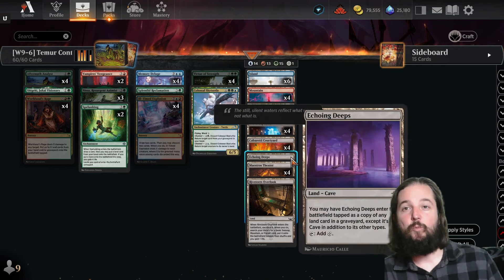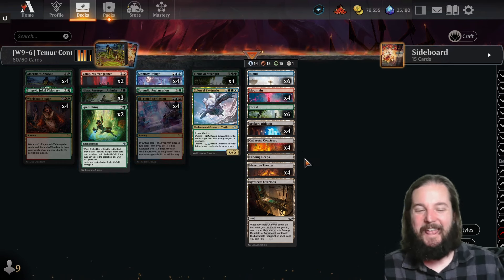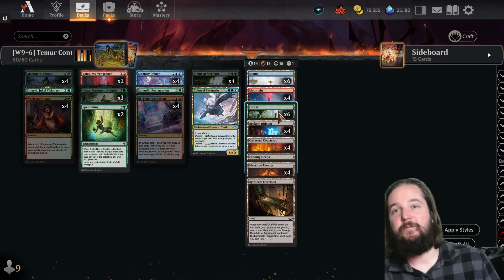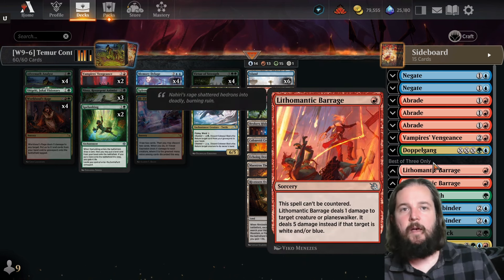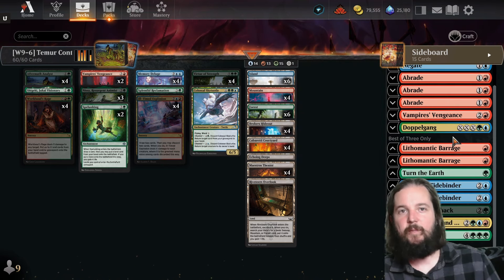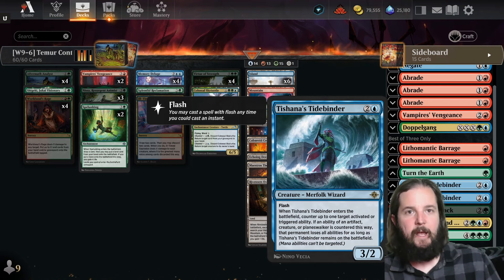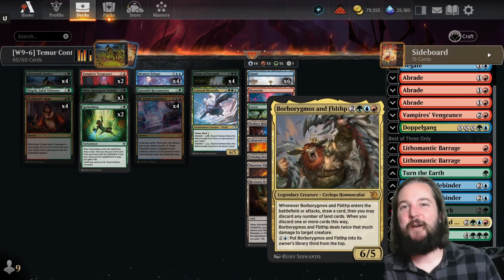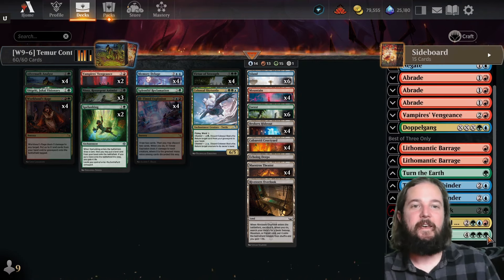For the lands, they're bringing in one copy of Echoing Depths, which does give at least one cave synergy for Spelunking, and cutting one forest. For the best of three sideboard: ditched In the Festivities and brought in an additional copy of Lithuamanic Barrage, dropped one Negate for two total, moved Shigeki from sideboard to main, ditched Titania Voice of Gaia — which makes sense if you're not trying to meld it. Bringing in two copies of Tashana's Tidebinder against Planeswalkers and Boros Convoke, swapping one Tranquil Frillback for one Borgamos and Fiblethip, and one copy of Tyranix Rex as an alternative win.